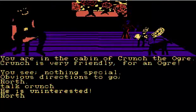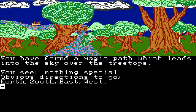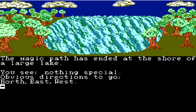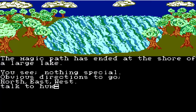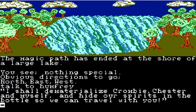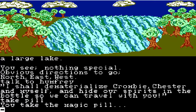We're going to go north, and then east. You have found a magic path which leads into the sky over the treetops. We're going to go on the path. The magic path has ended at the shore of a large lake. Talking to Humphrey: 'I shall dematerialize Crombie, Chester, and myself and hide our spirits in the bottle so we can travel with you.' We're going to take the magic pill and go underwater.